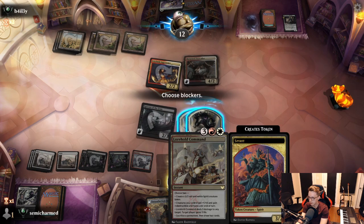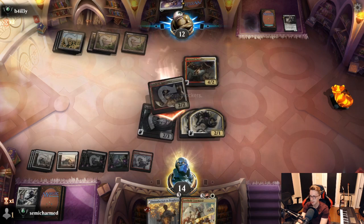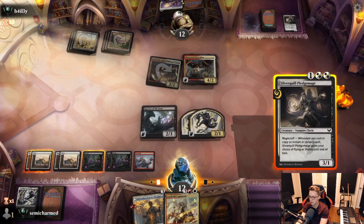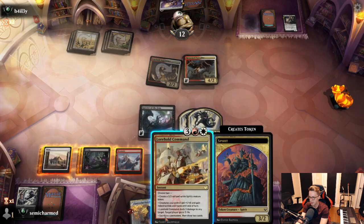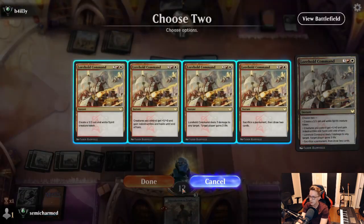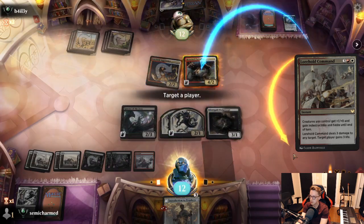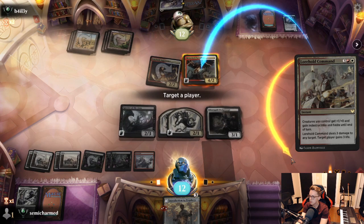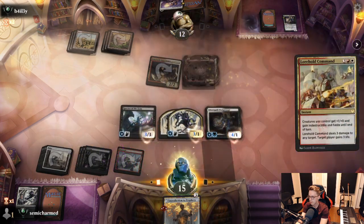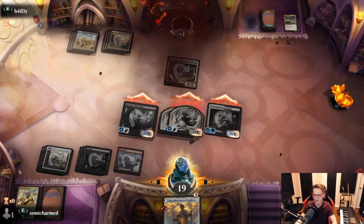The cool thing about this card is the +1/+0 indestructible is going to take care of their Pest caller, so we don't need to hit it for free. Creatures you control gain indestructible and haste — this kills them since they get haste! Target player gains 3 life — yes, me. And there you go. Lorehold Command was pretty worth it on the splash. We'll take that and see for the next game.